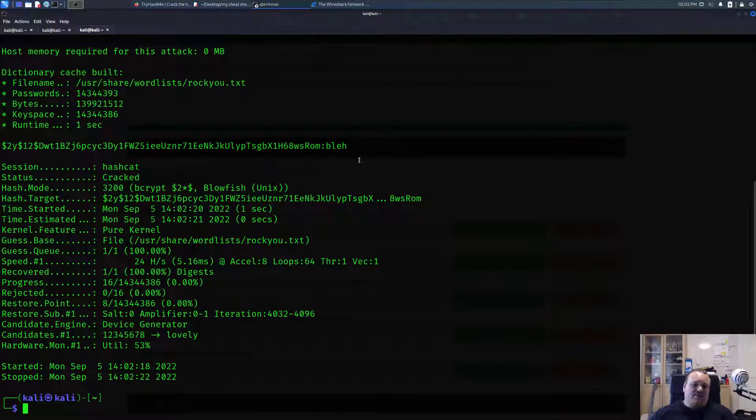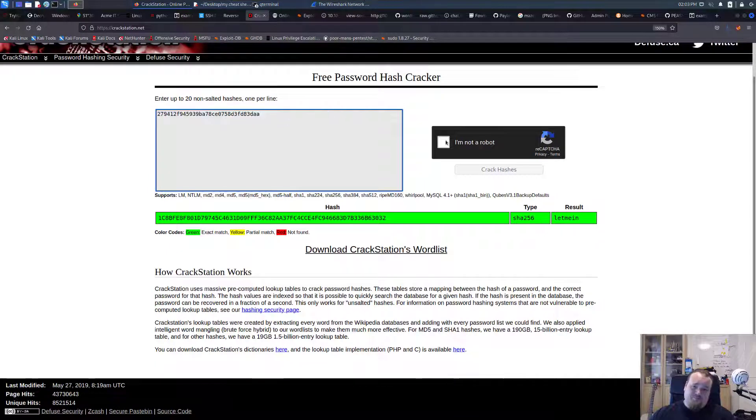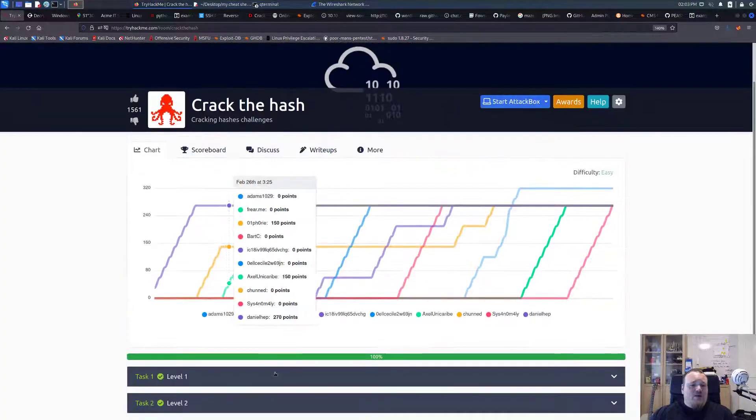The hash is now cracked — it was quite fast. We know the password was in the rockyou list. Rockyou is commonly used because it's large and contains a lot of interesting passwords. Sometimes it won't be in there and you need to create your own dictionary, but in this case we got it. The last hash in level one looks like it's in the area of MD5. Putting it into CrackStation we find it's actually an MD4 — 'eternity22' is the last answer for level one.